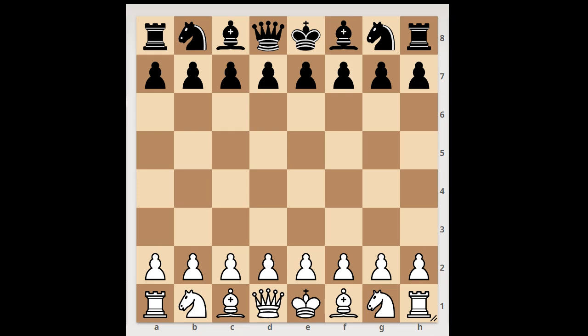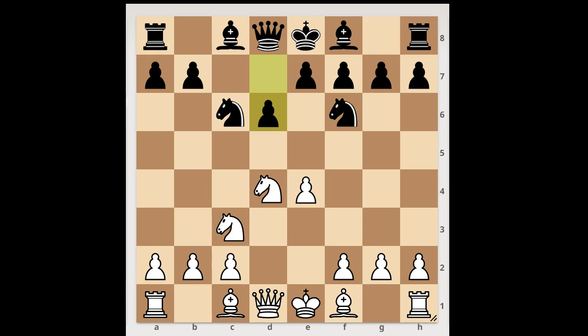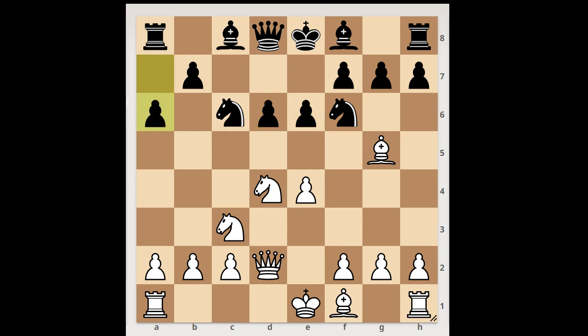Auerbach had the white pieces and he started with e4. c5, the Sicilian defense. Knight to e2, knight to c6, d4, c takes on d4, knight takes on d4, knight to f6, knight to c3, d6, bishop to g5 — the Richter-Rauser variation. e6, queen to d2, intending to castle on queenside. a6, preparing the pawn storm.